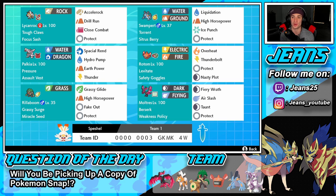Next we have Swampert — an awesome starter with Water and Ground typing. Moves are Liquidation, High Horsepower, Ice Punch, and Protect. Torrent as the ability and Sitrus Berry to give us more HP when we fall below half.